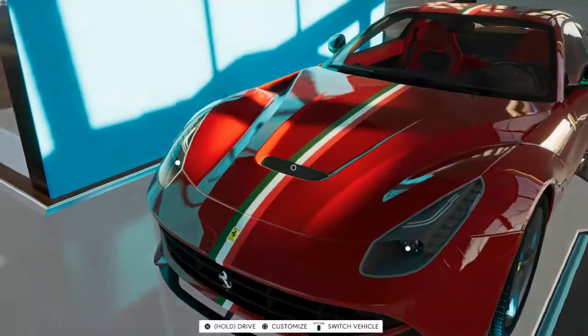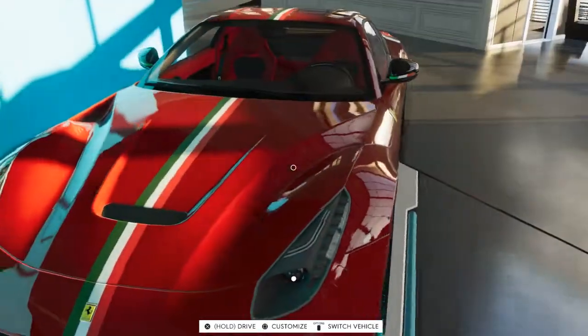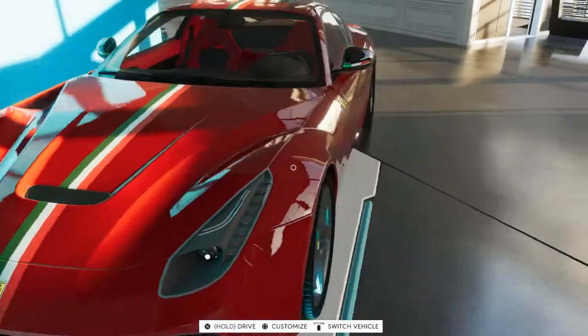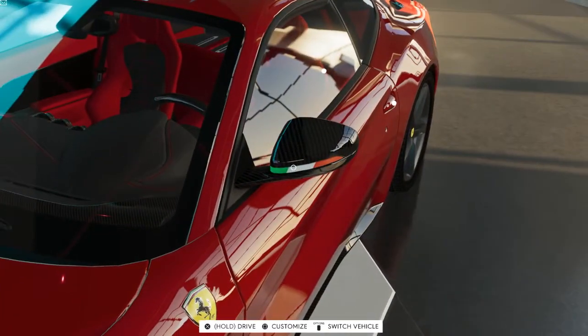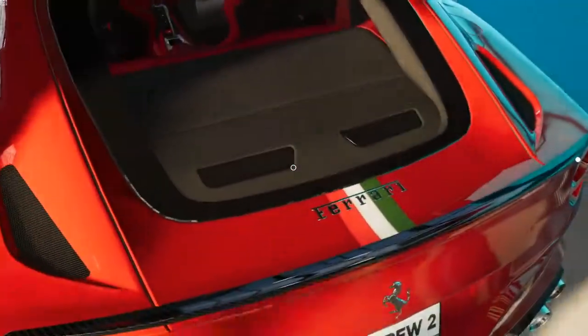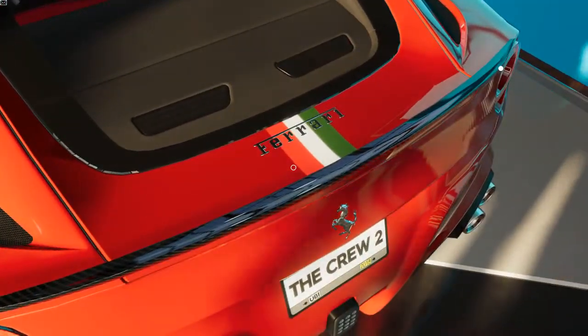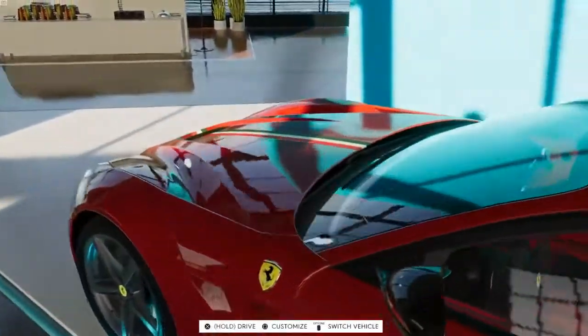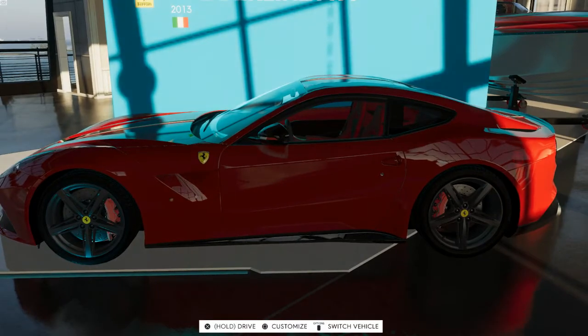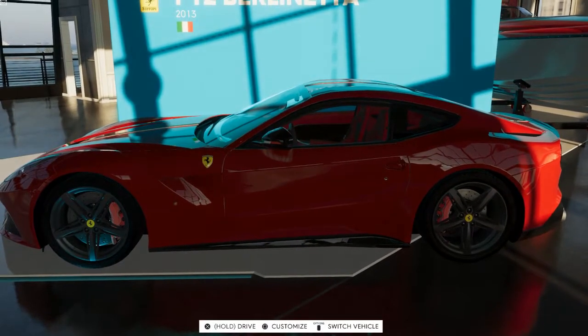I'm going to blame myself for being an American and not knowing how to pronounce a French word. But basically it's the Italian flag going down the center of the car as well as on the chrome custom mirrors. This is something they do in real life — Ferrari does that spec with the flag down the middle — and somebody recreated it in game.